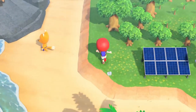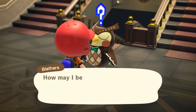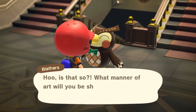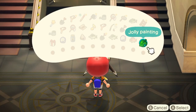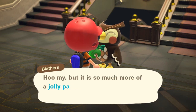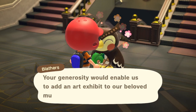I tried talking with Redd again but nothing really happens — we just talk and he says other things, but you can't get anything else from him. So I guess this one painting is what I get for the first visit. I found a piece of art, told Blathers, and he's going to open a section in the museum dedicated to art. The museum is already really huge, but now there's another area where you can donate art pieces — it's amazing.